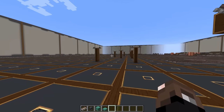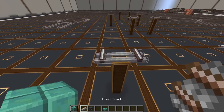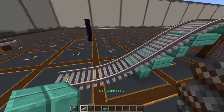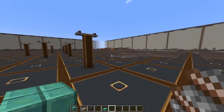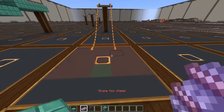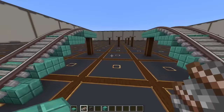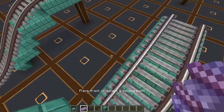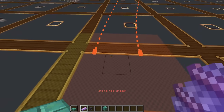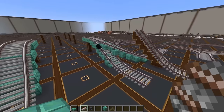When placing a track up a slope, you can hold a block in your offhand and it will automatically generate that floor under your train. This also works with slabs for a smoother look. You can do this on curves as well — it will generate slabs underneath, giving you a really nice way to easily decorate your train infrastructure.